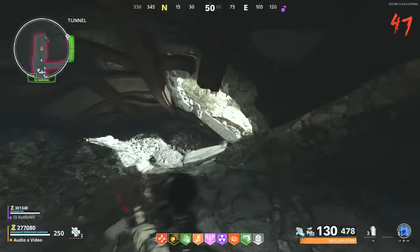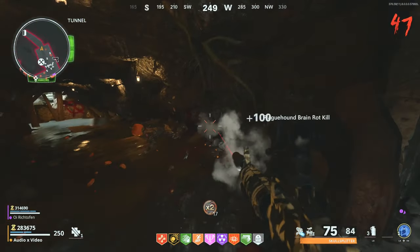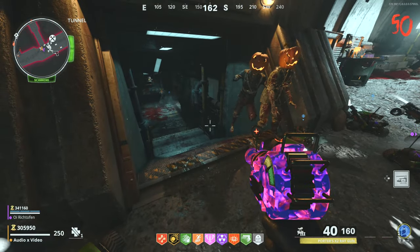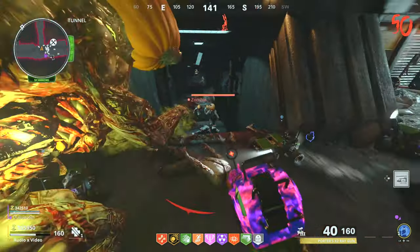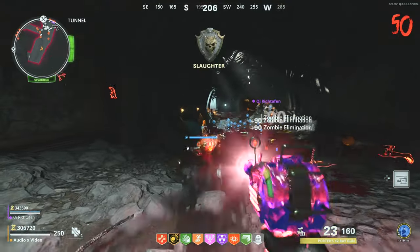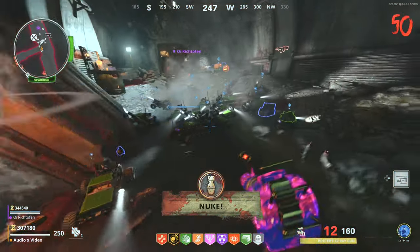Thanks so much for getting this far in the video and I hope you guys see me get to round 50. Dude, I'm very shocked that you got the hang of it that easily because I struggled at first. If you have all those things piled in front of the door and the megatons always spawn down there, then you never have to worry about the megatons killing you — it's just the zombie dogs. They don't always spawn down there though. I think it depends on where you're standing, so if you find out where you're standing when they spawn down there, you can just always stand there.